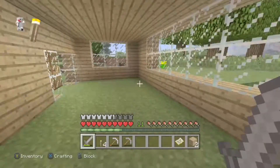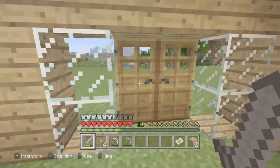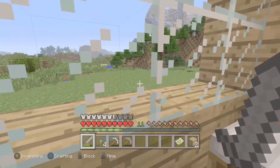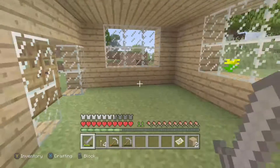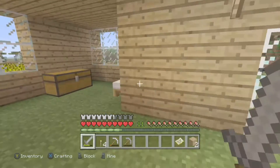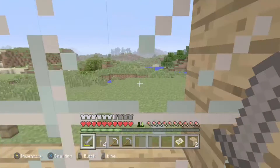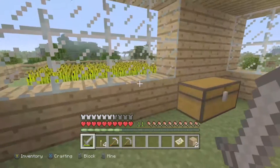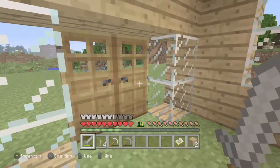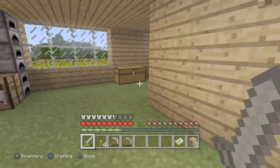I'm gonna be making some XP farms, some automatic farms like sugarcane — just loads of different contraptions, which are not that easy to make in survival and it's quite hard to find the parts. Hopefully I'll be able to make some of those soon, so it won't just be a random farm and stuff.